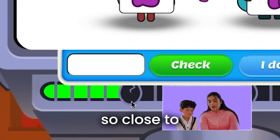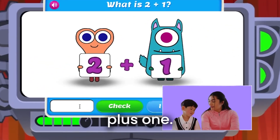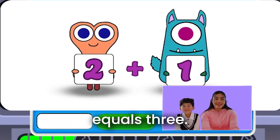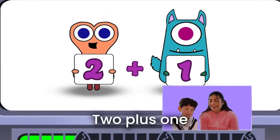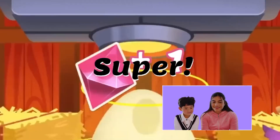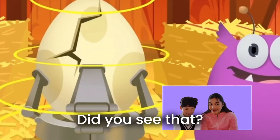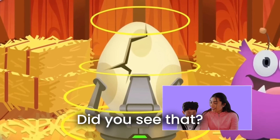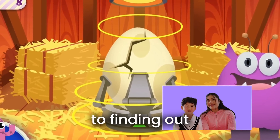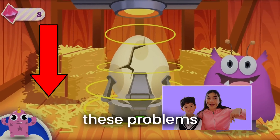Yay, look, we're so close to getting the egg to crack. We should solve this one. We have two plus one. Do you know this one? Two plus one equals three. Let's check. Two plus one is equal to three. Super. Did you see that? Keep it up. The egg is starting to crack. We are so close to finding out what's inside. Now it's your turn. Click here to solve these problems yourself.